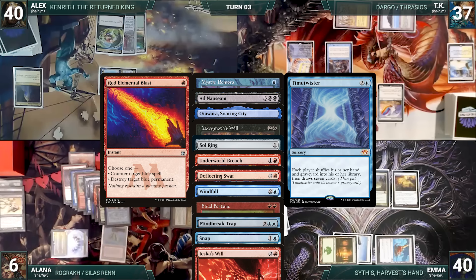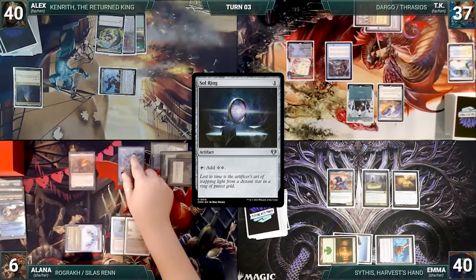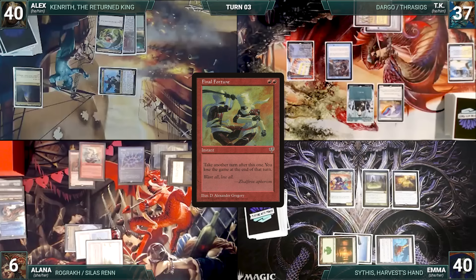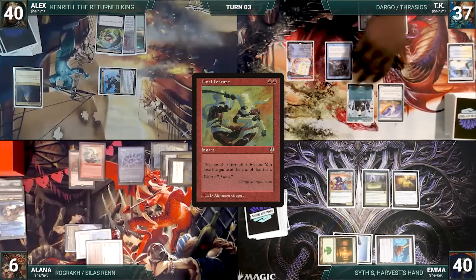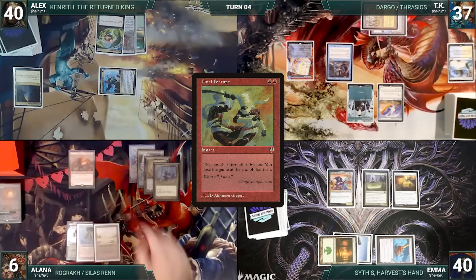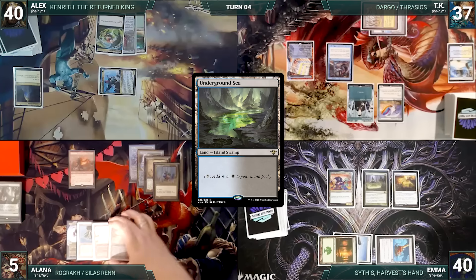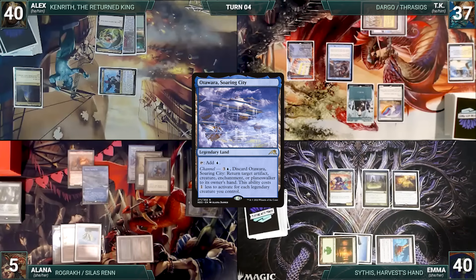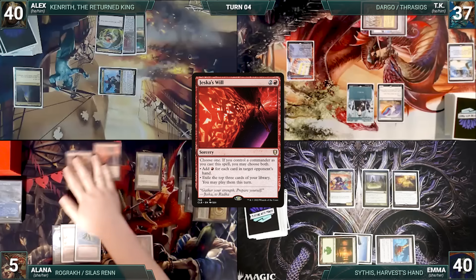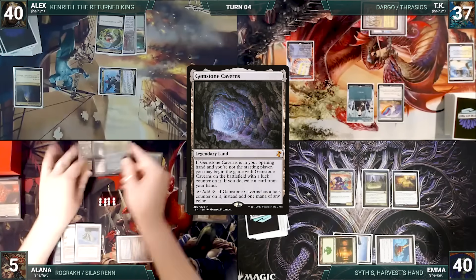Alana lets her Remora die, draws, plays Badlands, and casts Sol Ring — Rhystic triggers and TK draws. She casts Final Fortune — TK draws but doesn't find an answer — and Final Fortune resolves. Alana passes the turn to herself; during her upkeep she wins the Mana Crypt roll. She draws, plays Verdant Catacombs, cracks it to fetch Underground Sea, then channels Otawara Soaring City to bounce Rhystic Study back to TK's hand. Now uninhibited, Alana casts Jeska's Will targeting TK, choosing both modes — adding 12 red and exiling Demonic Tutor, Mox Opal, and Gemstone Caverns off the top of her library.